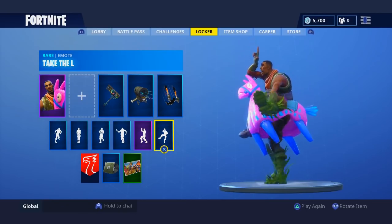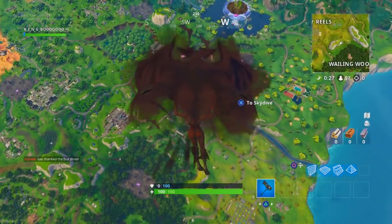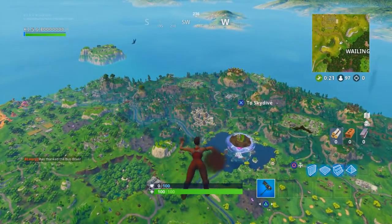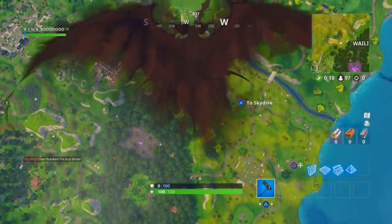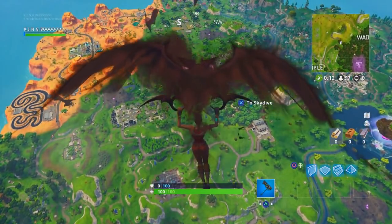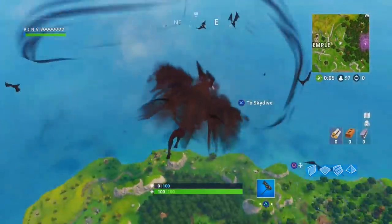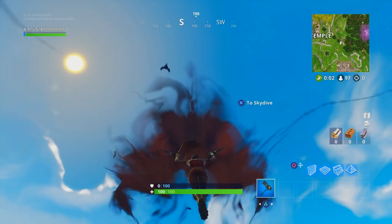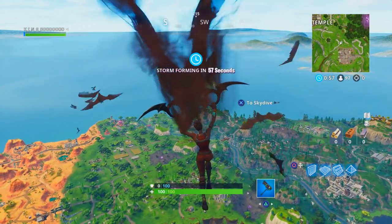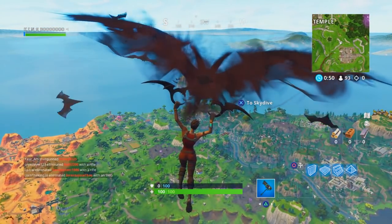At number 7 is the Swarm Glider — actually my favorite glider in the game. It looks so cool and mysterious, but it takes up your entire screen when deploying. You stand out while using it and can't see if enemies are landing nearby because a giant bat is blocking your whole screen. If Epic patches this, I'd rank it much higher, but for now it sits at number 7.